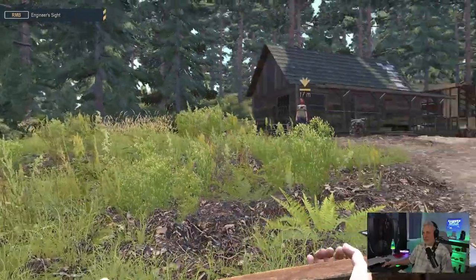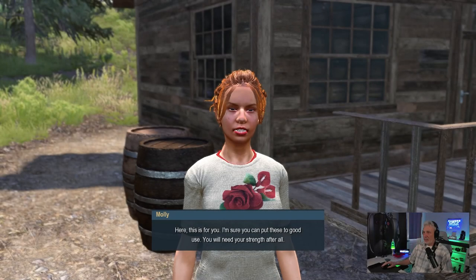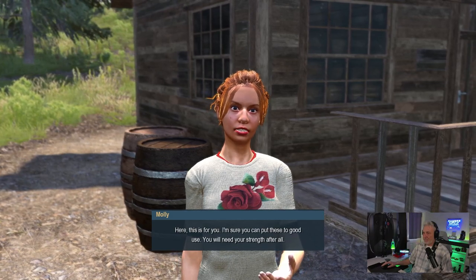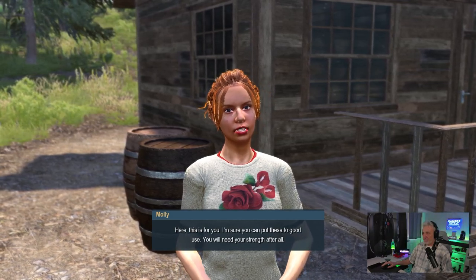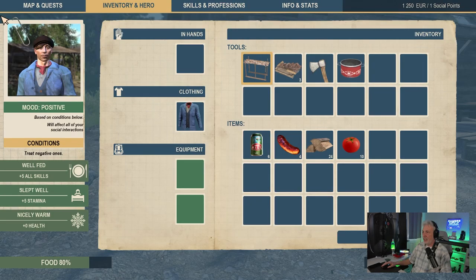I do have this other tree but I'm just going to follow the tutorial — they only said to do one. 'You handle that axe well — this is for you. You will need your strength after all.' I don't know what she gave me. Let's check the inventory — I hit I. I've got beer, probably non-alcoholic. I've got grilled sausage, firewood, tomato, and a cooking pot.